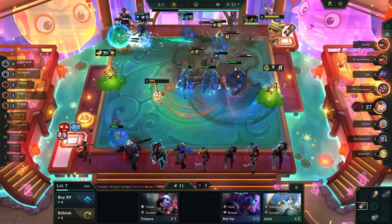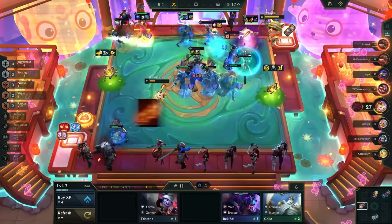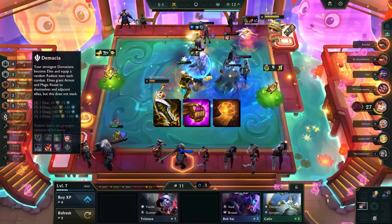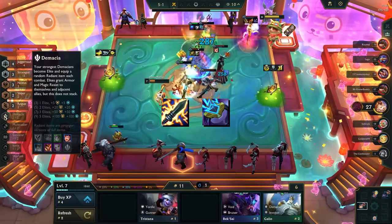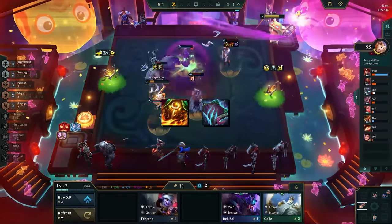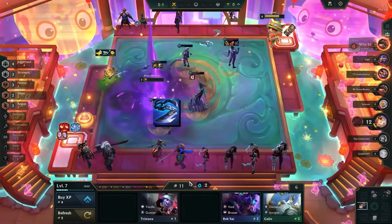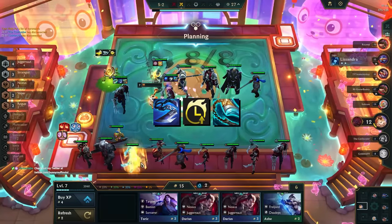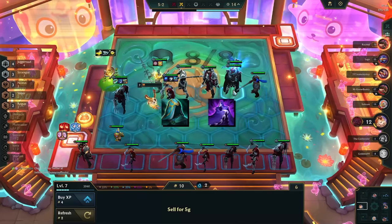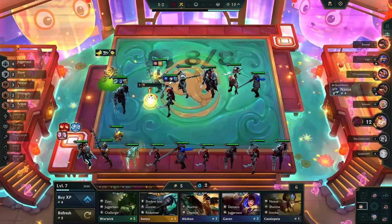The most important thing is damage. Damage consists of: AD or AP depending on your comp; attack speed or mana, which is the frequency that you pump out the AD and AP; critical strike, which could be a multiplier; resistance shredding, which is reducing the resistance of your enemy team; anti-heal so that the damage you deal isn't healed back up; damage amplification such as the effects from Giant Slayer, Guardbreaker, or Ascension; and ableness to do damage, which is something like having range on your units, a Quicksilver, or an Edge of Night. These are the seven conditions you need to meet in order to deal damage.